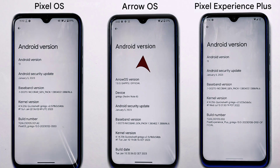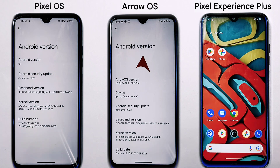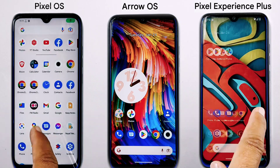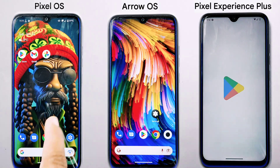In this video we have compared Pixel Experience Plus, Arrow OS, and Pixel OS across many areas: boot time, camera, certification, launcher, multitasking, storage, pre-installed apps, and messaging. Pixel Experience Plus stands out for its fast boot time and unique scan feature; Arrow OS for its unique launcher, fewer pre-installed apps, and force-stop button; and Pixel OS for its superior camera experience and advanced features.